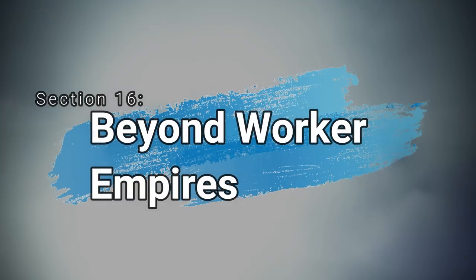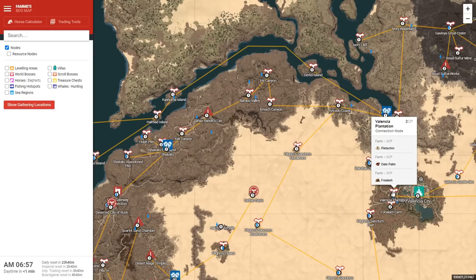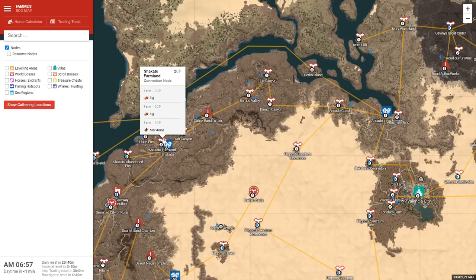Section 16: Going Beyond the Worker Empire. Now that you know how to set up a basic worker empire, it's time to think about the future. If you want to just sell these resources for money, that's perfectly fine. But in order to take this to the next level, you've got to think about how to utilize your resources into another life skill. For example, let's say you're a guru chef and you make guru boxes — in order to make those, you want to cook Valencia meals. For Valencia meals you're going to need stuff like date palm, Freekay, Teff, nutmeg, and figs. Set your workers to gather those resources. Valencia meals sell for about 27k each, but if you're turning them into guru boxes, those Valencia meals become worth around 50k each — a significant increase.